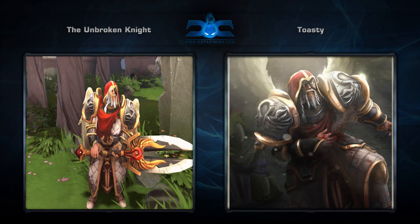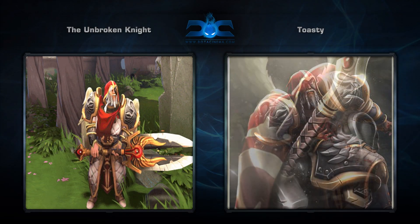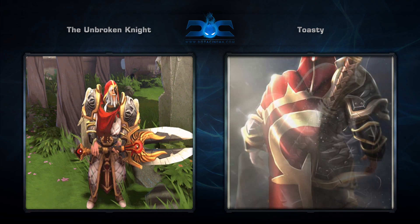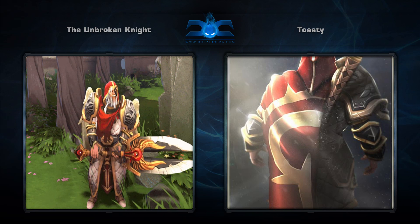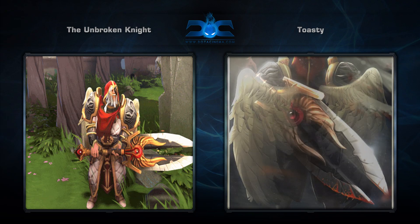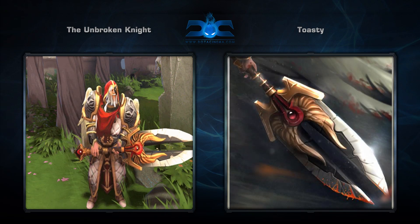Third is the Unbroken Knight set for Omni, created by Toasty. It comes with 8 items including a couple different styles to the back. One version includes a cape, while the other dons wings. I'm interested to hear what you guys prefer, but I for one favor the wings, and I think this is one of the coolest Omni sets we've seen in quite some time.